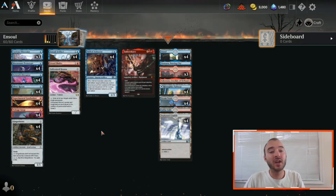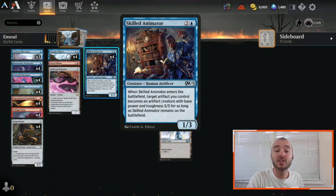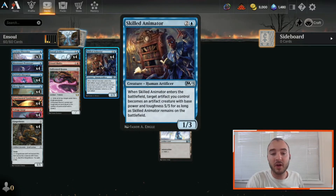As a backup, because running just a four-of of a main effect means we need options, that's where Skilled Animator comes in. Also an uncommon, so you can build this deck fairly well on a budget. The Skilled Animator effectively does the same thing — when it enters the battlefield at three mana, target artifact you control becomes an artifact creature with base power and toughness 5/5 as long as Skilled Animator is on the battlefield.